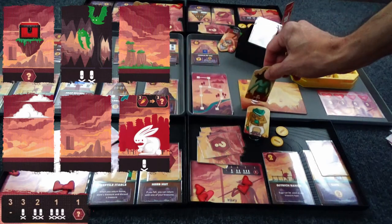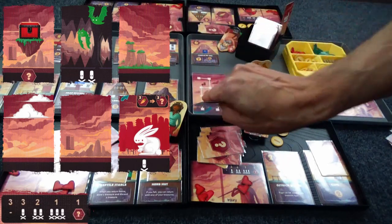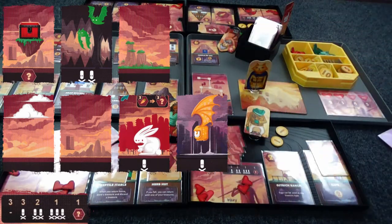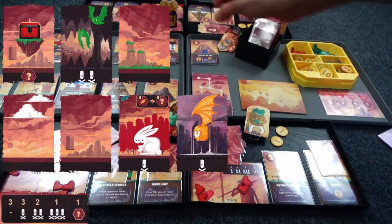Here we have people passing. Goggle Girl is passing — that's a huge pile of cards. Cat, the crazy lady, she's going for it. She takes one point of damage from the bat, and I believe we've seen all the cards in the deck now. She does survive.